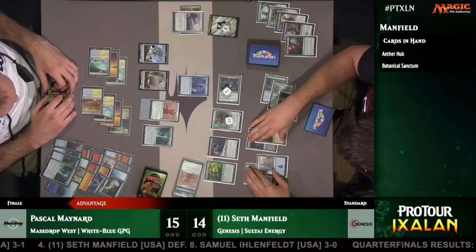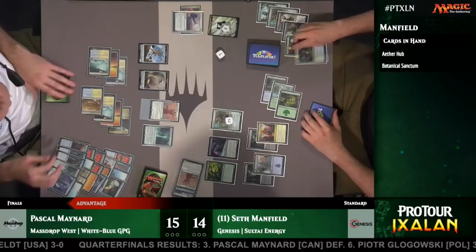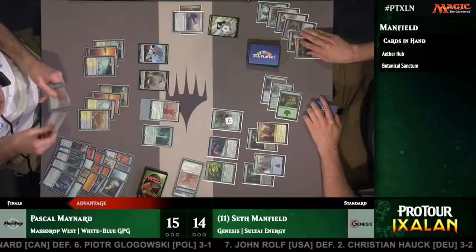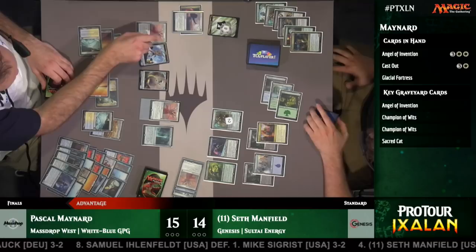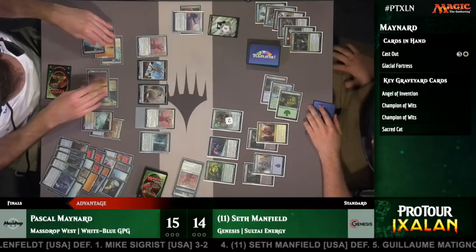Pascal already has one Champion of Wits in his graveyard — he'll take another one. It looks like he's going to get another one. The Angel is a 4-4 right now, so there's no good news for Seth there. They're just going to trade off, but each transaction is really benefiting Pascal. Next turn when he brings back one of those Champion of Wits, he's actually going to draw five cards and then discard two. And there's an Angel discarded — make it six cards. This one is completely out of control. As we mentioned in the semifinals, if you like winning this is a good deck — it piles on in the late game and gets completely out of hand.